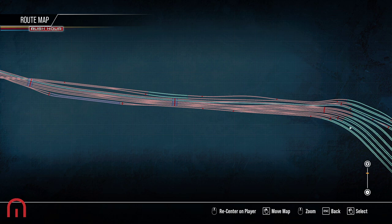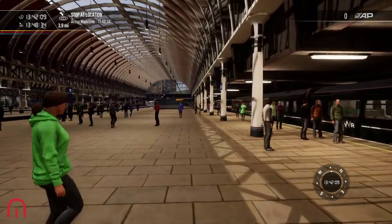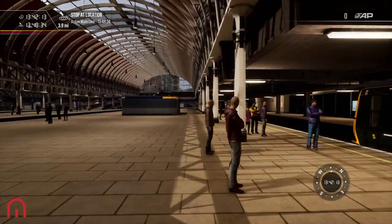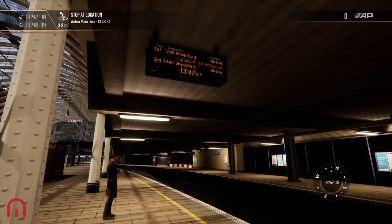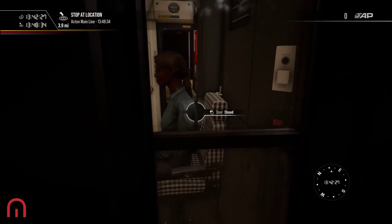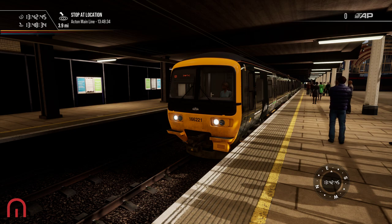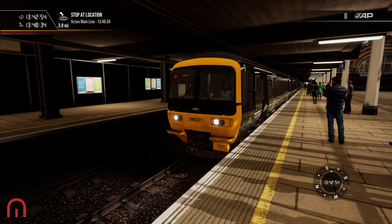Let's have a look — is anything coming in? It wants me to start already. The next service is 13:42, so it literally wants me to leave right now. And look — Greenford is mentioned on there. She's already in there ready to go. It's probably going to give me a warning to give up the train. I'd say it'll ask around 13:44.